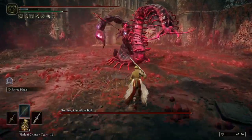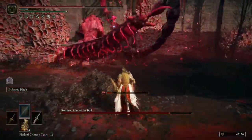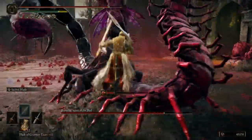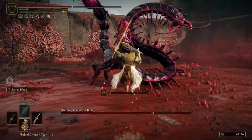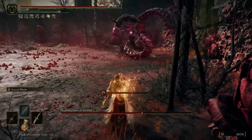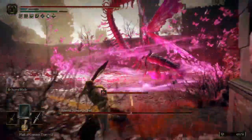Romina, saint of the bud — hello Romina, nice to meet you. She kind of looks like the scorpion lady from Dark Souls 2. You're very cool though Romina. I lost my lock-on to you. Double scorpion strikes — double strike with the sword or the spear.